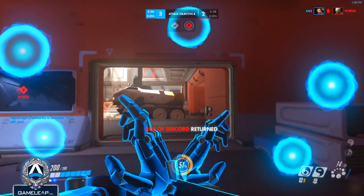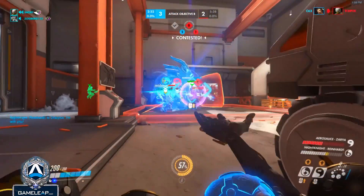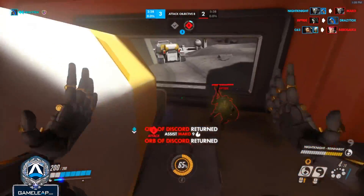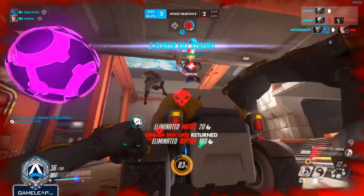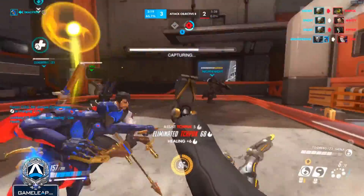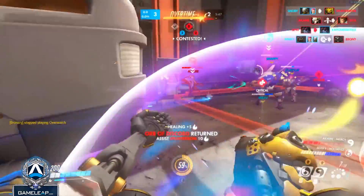Zenyatta is the ultimate DPS hero in disguise. He is very squishy, but deals insane amounts of damage to the point you will forget that you were even playing a support. When I first started playing Overwatch, I was often forced into picking the support role, and that's where I ended up falling in love with this hero. In this video, I'll give my top 5 tips to help you climb ranked as Zenyatta.